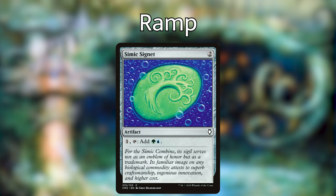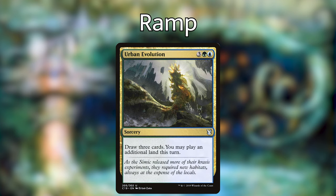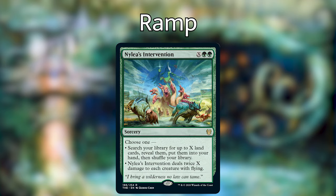Additionally, I do have many ramp spells that will help us accelerate our strategy and get more value out of our lands. Cards such as Nissa, Who Shakes the World, who will make our forests tap for more mana. Growth Spiral and Urban Evolution, which both play as a redundant Uro-type ability just in case we're having some trouble. And there's also Nylea's Intervention, a new card from Theros which will help us get a bunch of lands into our hand. Check out the decklist in the description for all ramp spells included.